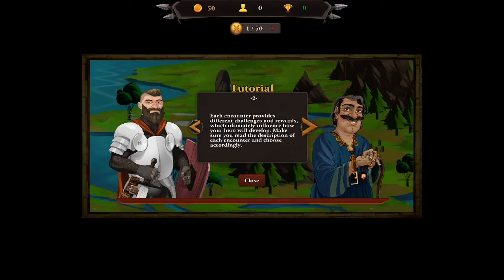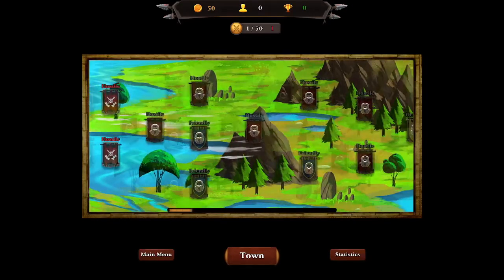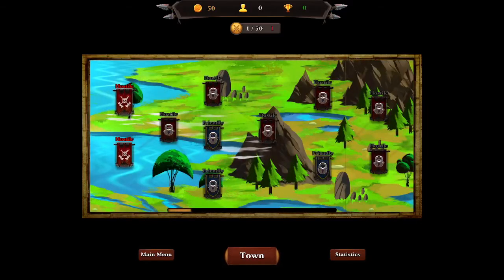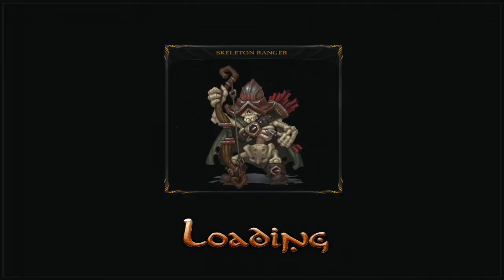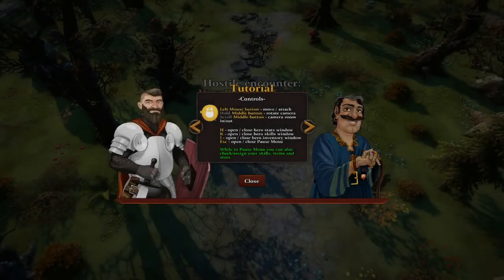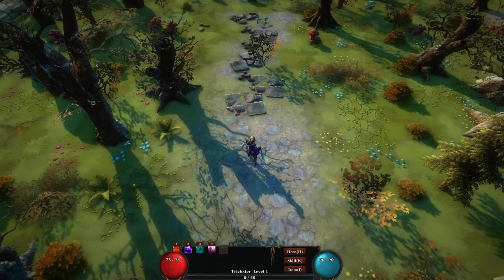Each encounter provides different challenges and rewards that will influence how your hero will develop. This is a sort of world map. Let's do the first one. Not really sure how this game's going to work, but left mouse button to move and attack. It all seems pretty standard stuff.